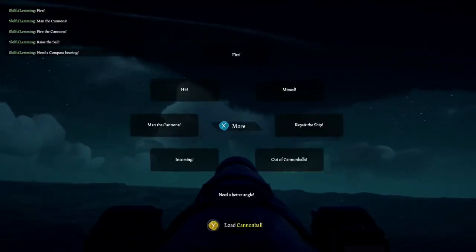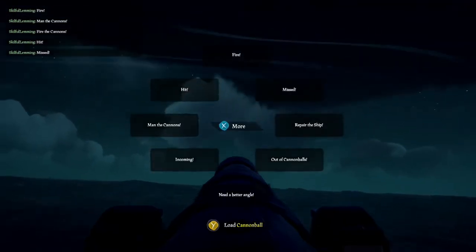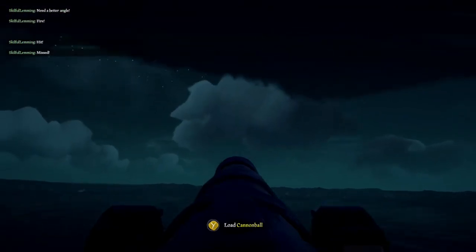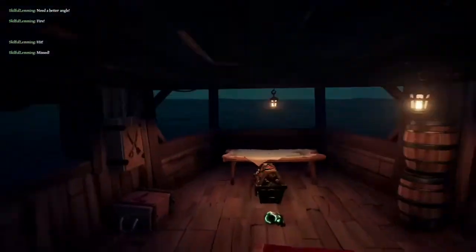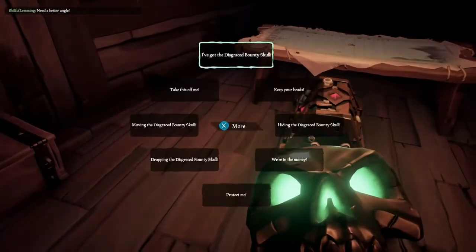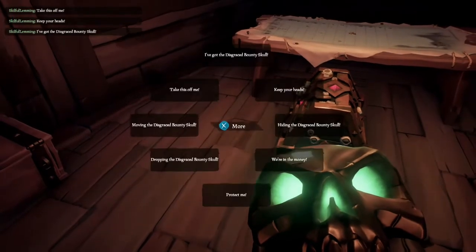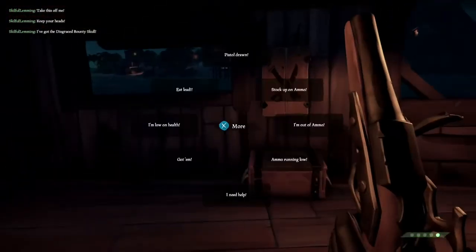I'm over on the cannon fire section. You've got your main important ones — if you fired, missed, that type of thing. Now, the most important one on here that I really want to stress to you guys is 'need a better angle.' My crew members always tell me when they're out of range so I know to start adjusting, or they even tell me when I'm approaching being out of range. You need to let your captain know you don't have a shot, because he might think you do, but you don't.